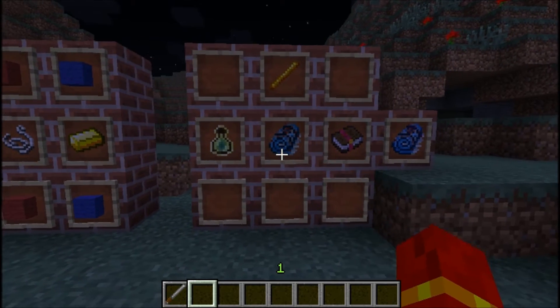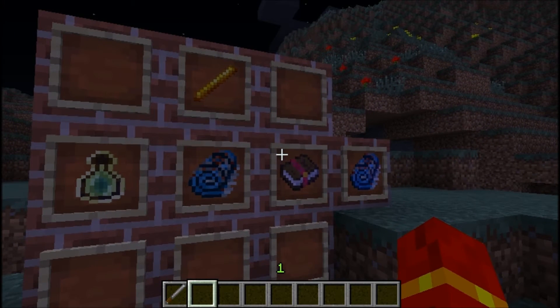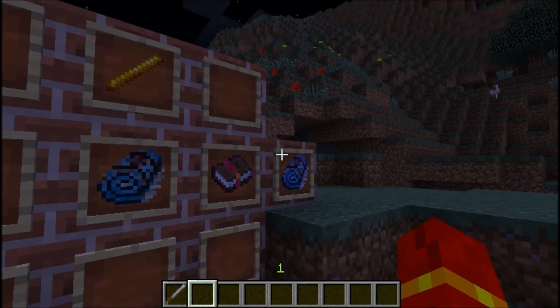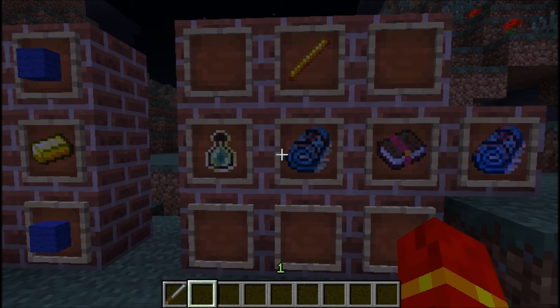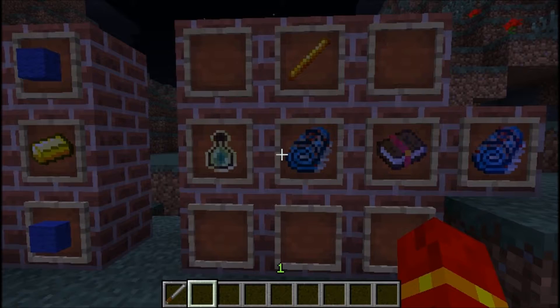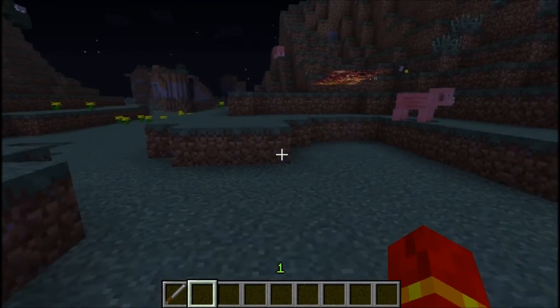If you take your rug and combine it with either a bottle of enchanting, a blaze rod, or a magic enchanted book, then you will get a magic carpet. It doesn't have to be all three of those, and I think it's in a shapeless crafting recipe. So basically you can just take any bottle of enchanting or anything like that — any one of these items — and you will be able to craft a magic carpet.